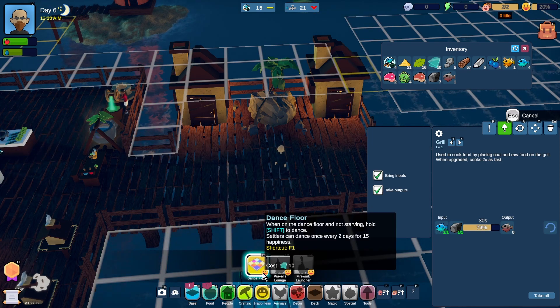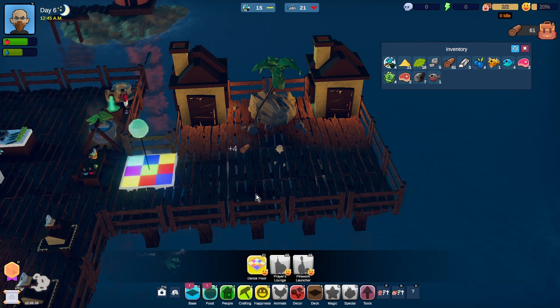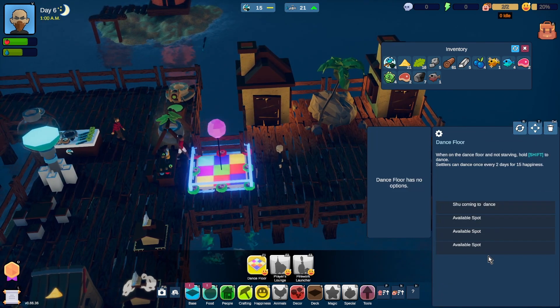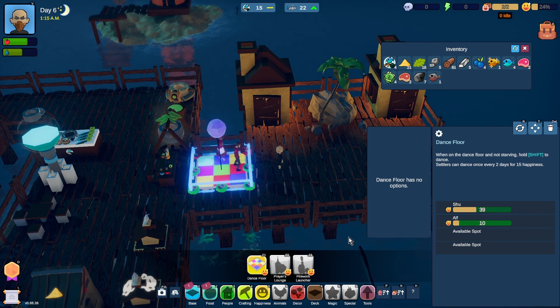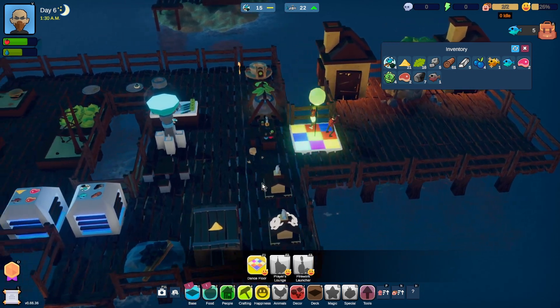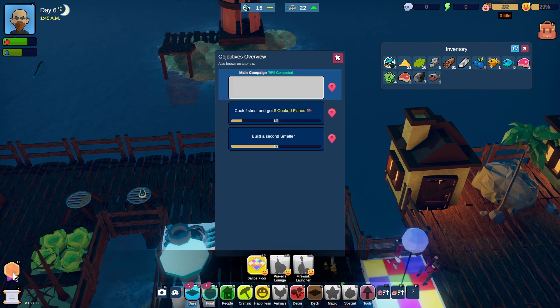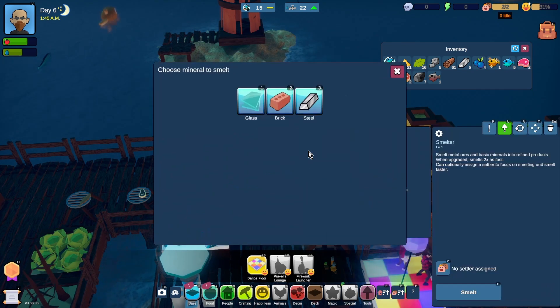Let's put it there. So there are four slots. It has no options. Okay, so that increases their happiness pretty well. I will smelt ten steel from the smelter.